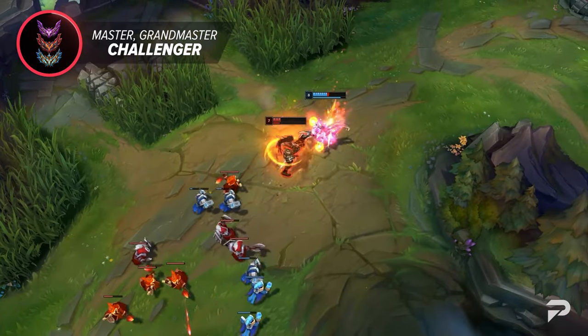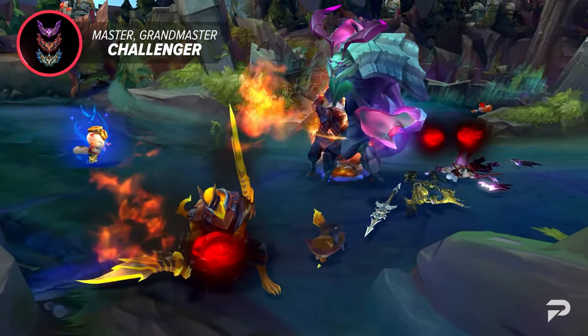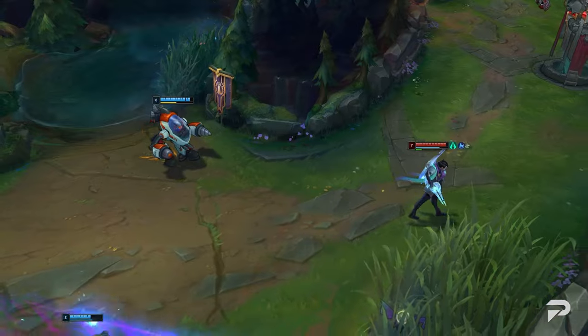By just focusing up, stopping the tilt, and playing every game to win instead of just giving up at five minutes because of one bad play, you're automatically going to increase your win rate. I can't really say the rest for your teammates, but c'est la vie. And that wraps things up for how to climb through each rank and escape what you may think is elo hell.